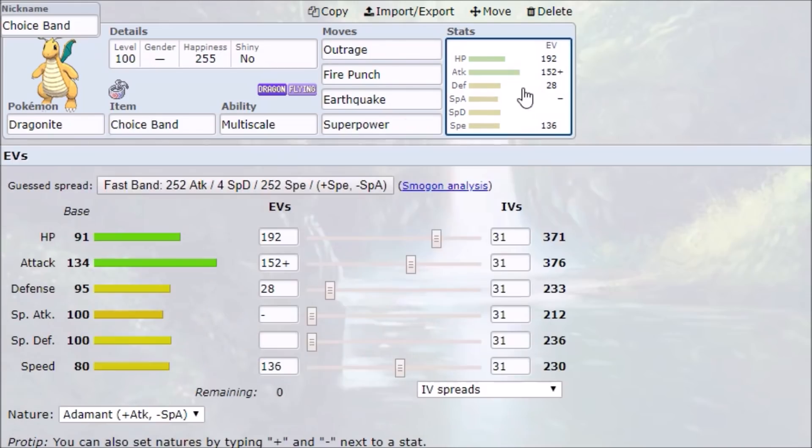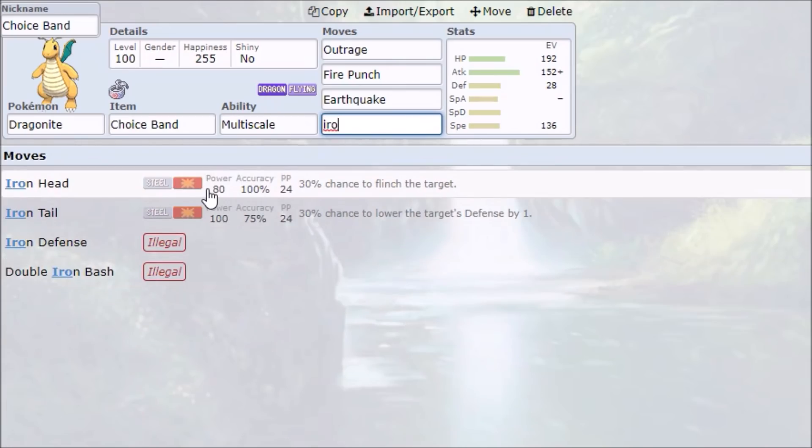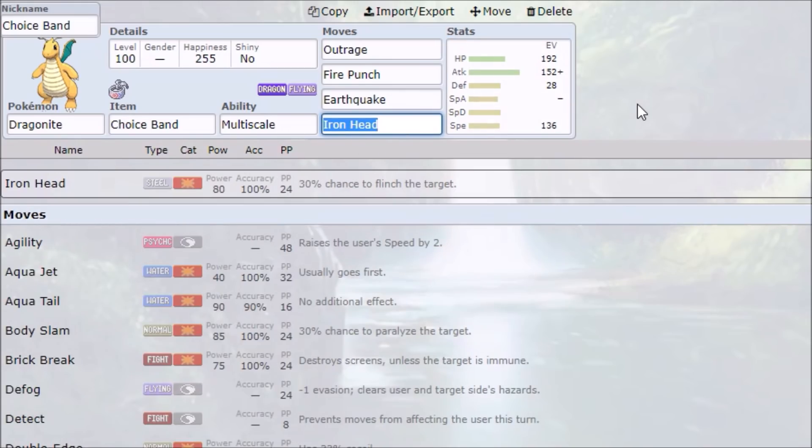Moving on to Choice Band Dragonite. Shoutout to Mace Master for these EVs — this lets you tank two Meteor Mashes from Mega Metagross. The moveset is Outrage and three moves to hit steel types, because the only two things to resist Dragon are Steel and Fairy. So whatever the steel type is weak to — whether it's Skarmory weak to Fire, Stakataka weak to Earthquake or Superpower — this is the best moveset to take on steel types. You could also slot in Iron Head or Iron Tail; Iron Head has higher accuracy, Iron Tail has higher base power. Generally you'd take Iron Head, and I actually prefer Iron Head on the specially defensive Dragonite set, which I'm going to cover right now.